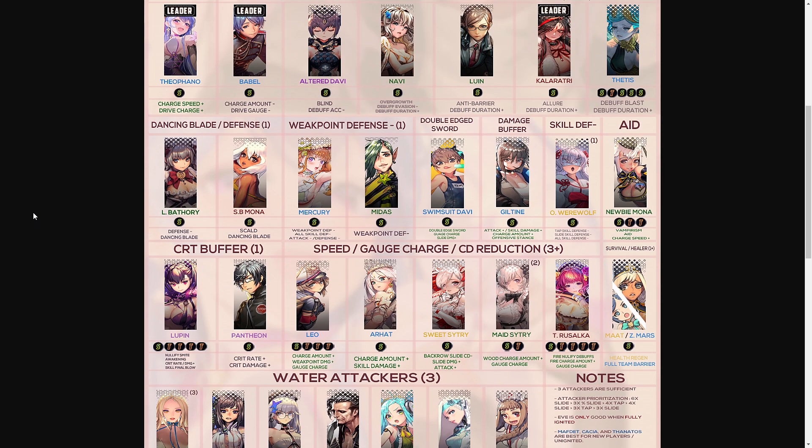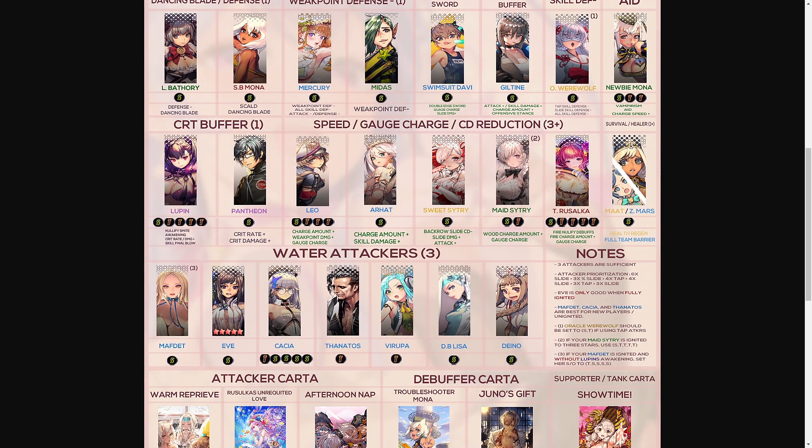For double-edged sword, run Swimsuit Davi on a slide skill order. For the damage buffer category, run Guiltine on a slide order. For skill defense minus, run Oracle Werewolf on a slide order. For the aid category, Newbie Mona uses a slide and two taps skill order.